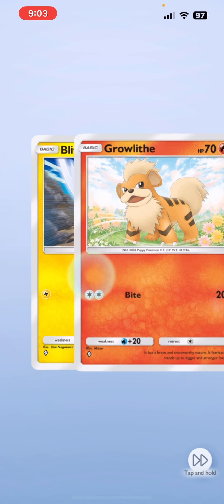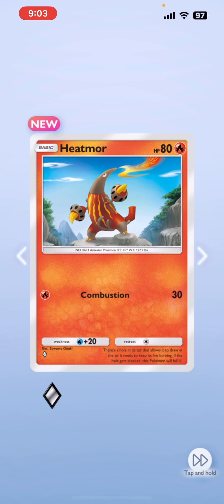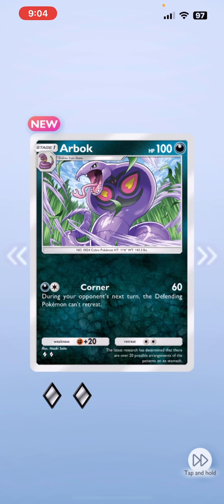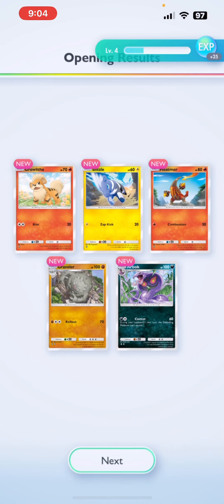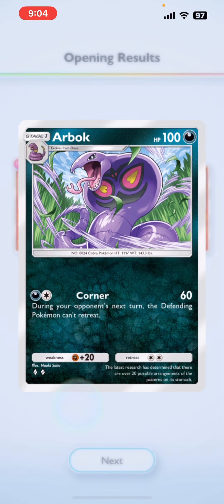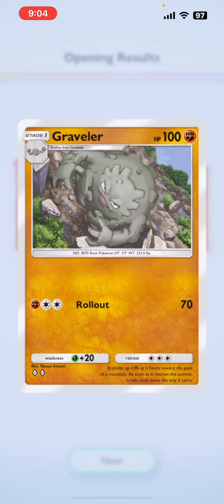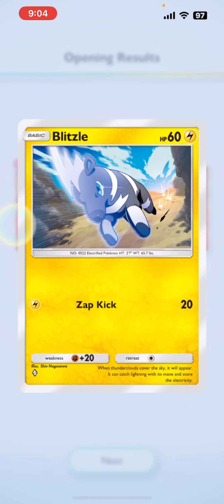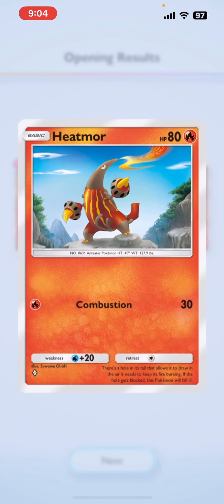Nice! We got Growlithe, oh Blitzle, we got Heatmor, Graveler, and we got the evolution for Frekons — we got Arbok, that's awesome! We got a whole bunch of new cards. The other few times I've opened packs I got duplicates, but so far we got some pretty solid cards. Arbok has 100 HP, Graveler also 100 — pretty strong. Growlithe is 70, Blitzle is 60, and Heatmor is a solid 80.